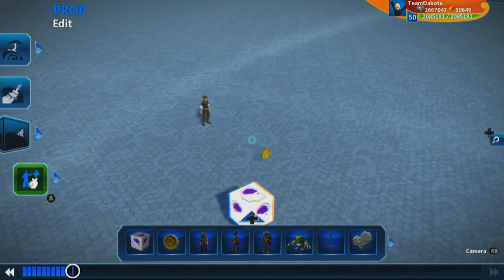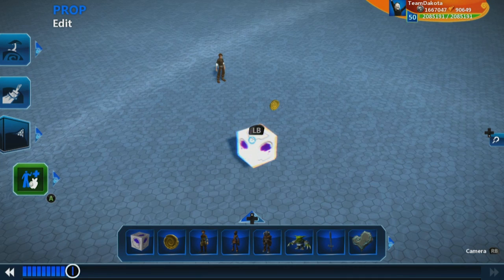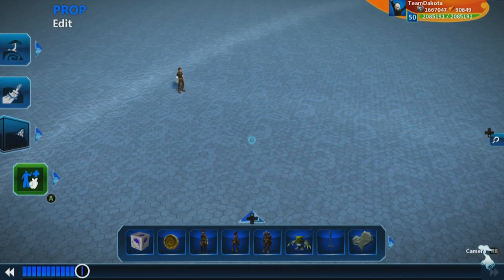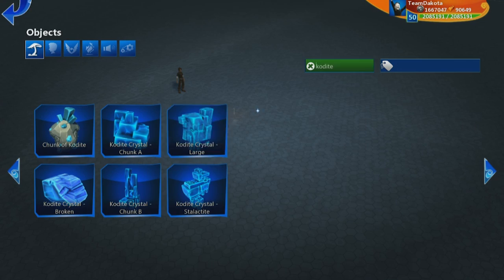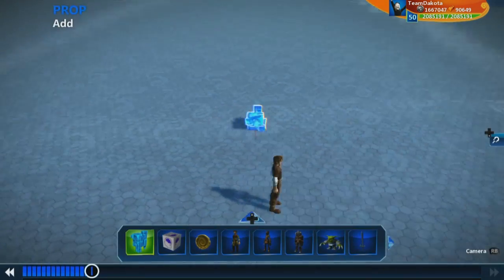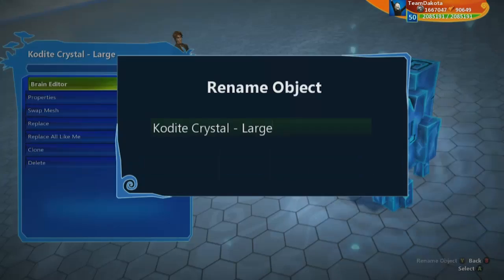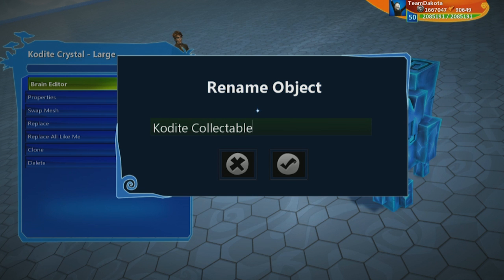It's pretty simple to build something like that from scratch. Let's do that — we'll collect 'codite,' another typical currency I've seen in a lot of games. We'll put one right in front of my character and rename it 'codite collectible.'